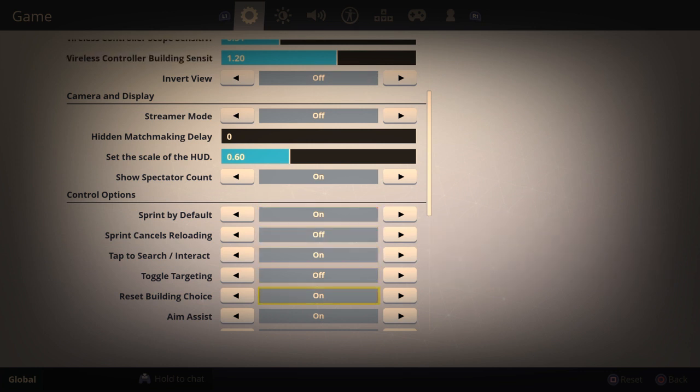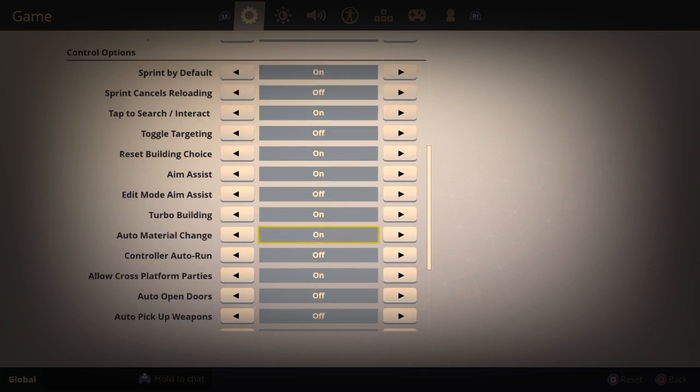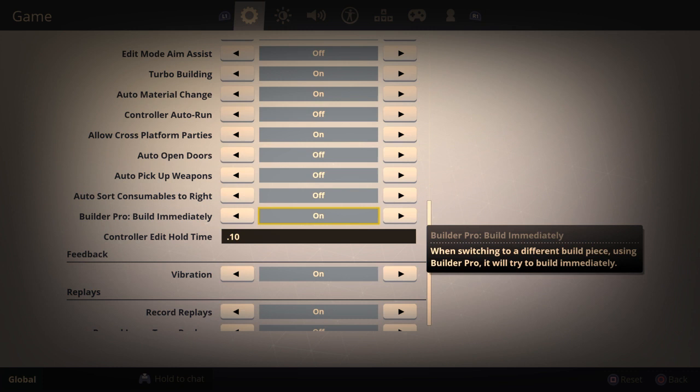Sprint by default on. I don't think any of this really matters too much. Aim assist on, obviously. Tap to search. And then build a pro build immediately — that's a new one. So basically, with build pro you had to tap twice — you had to switch to what you're going to build and then press to place it, so now it just automatically places as soon as you hit it. So yeah, I guess that's kind of cool.